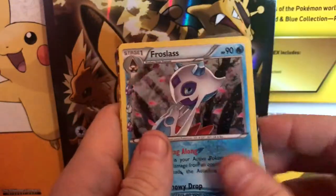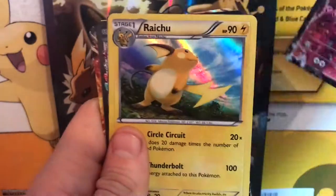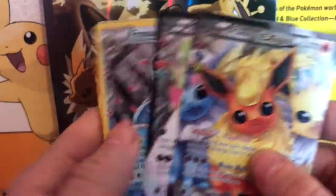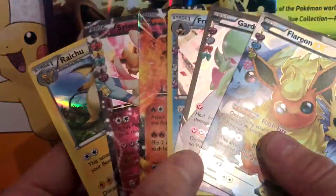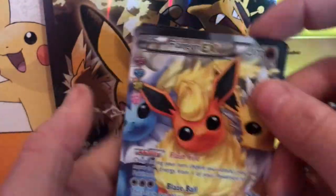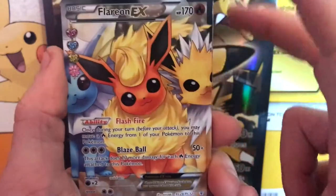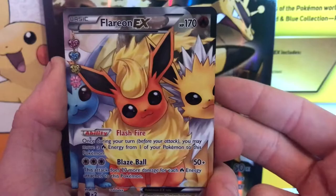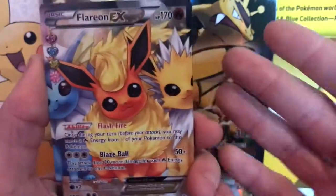Let's recap what we got from this box: a Gardevoir EX, a Frostlass, a Charizard EX, a Sylveon EX, a holo Raichu, and a Flareon EX. Those cards look absolutely beautiful. From four packs we got six beautiful cards and I'm very happy with that pull. I would highly suggest buying these collection boxes — here in the UK they cost about £15 to £17 per box, and you get four packs, your promo EX, and your jumbo card.